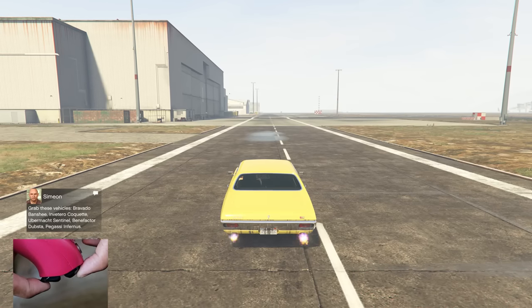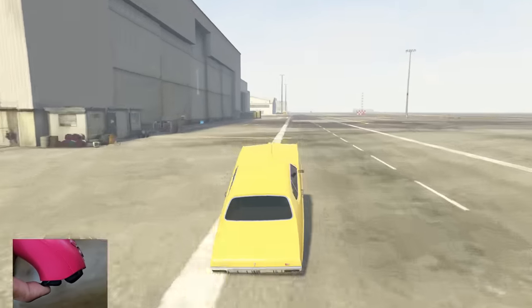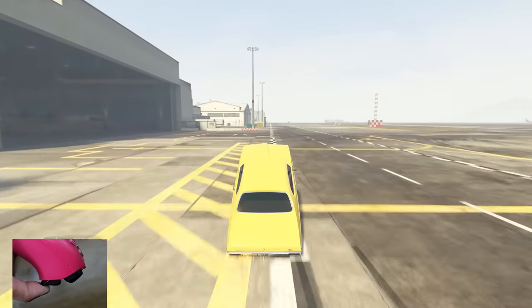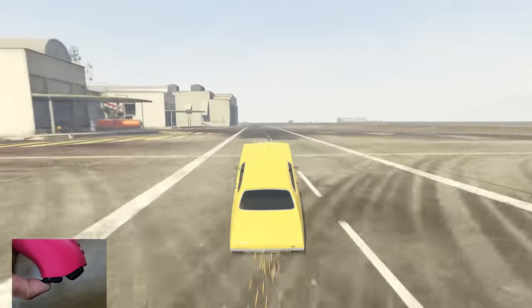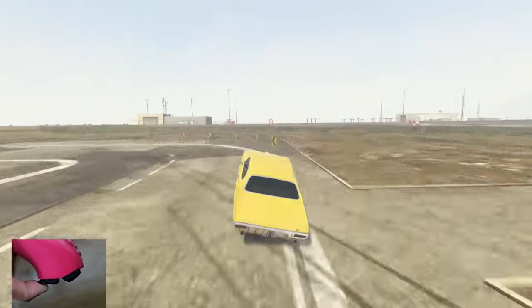Now this one is how to do an unlimited wheelie. This only works with the Arbiter HSW version, so I'm sorry for people on previous gen — this only works on current gen. The Arbiter has a crazy speed and the amount of power it has allows this car to just wheelie forever, which is why it's also one of my favourite cars in the game.